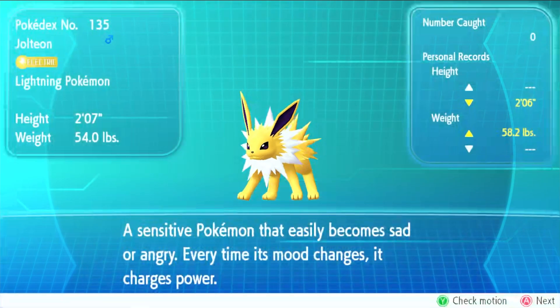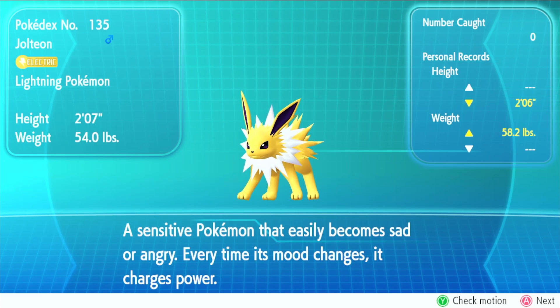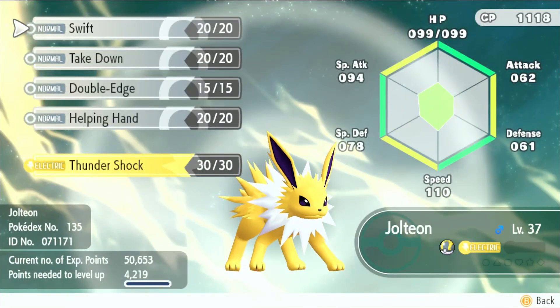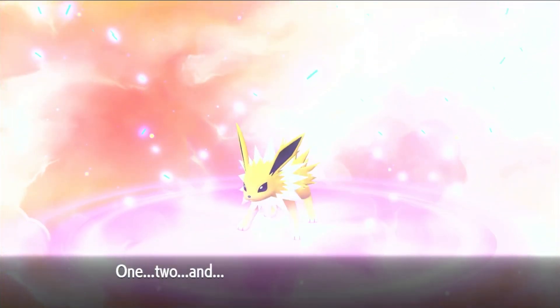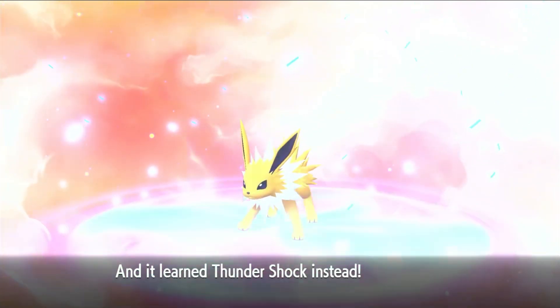And now we have a Jolteon! Nice. Jolteon's data will be added to the Pokedex — a skittish Pokemon that is easily become sad or angry; even when its mood changes it changes power. He wants to learn Thundershock — same thing that happened to all the other Eevees. Let's change Swift. One, two — and ta-da! He forgot Swift, learned Thundershock.